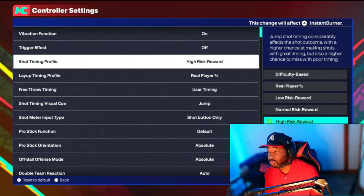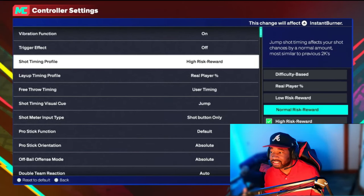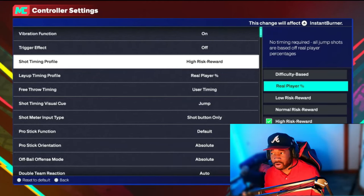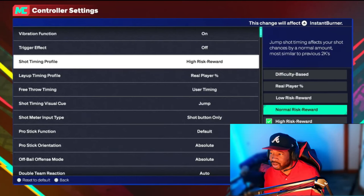The next one is your Shot Timing Profile — pretty much how hard do you want the shooting to be. If you have it on High Risk, it means it's going to be green or miss; if you don't time the shot perfectly, you're not gonna make it. I've got mine on High Risk. If you're not a sweat or don't play a lot of 2K, I'd suggest Normal Risk — you can hit some whites without perfect timing — or Low Risk. Don't go Real Player Percentage or Difficulty Based.